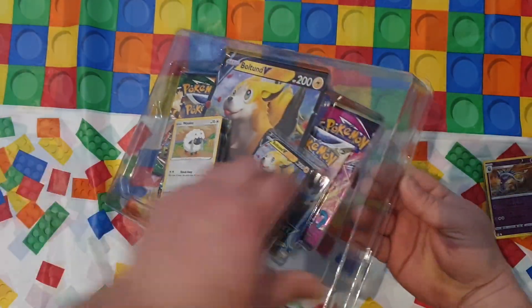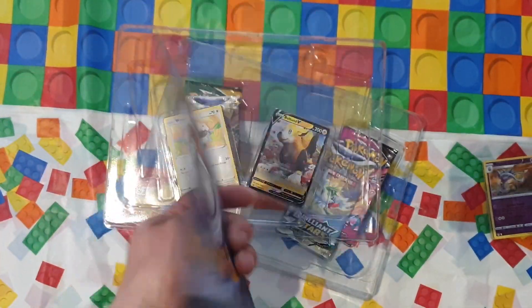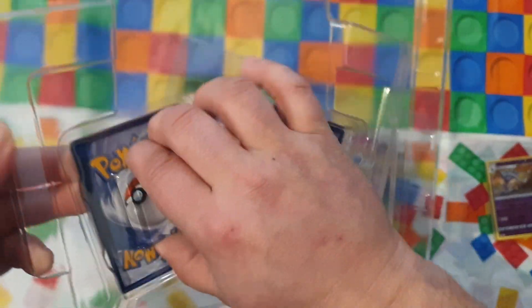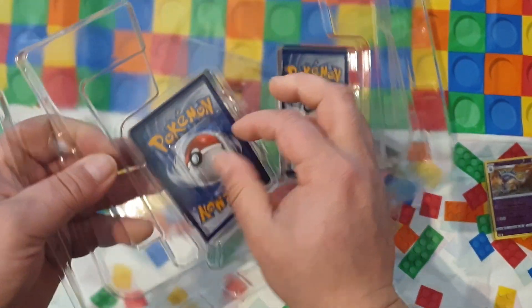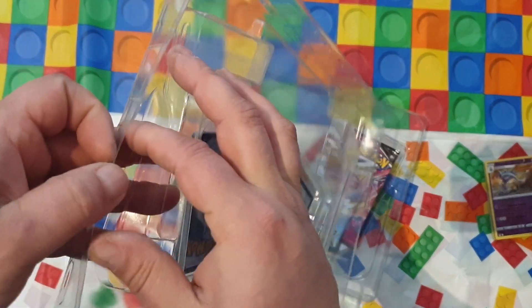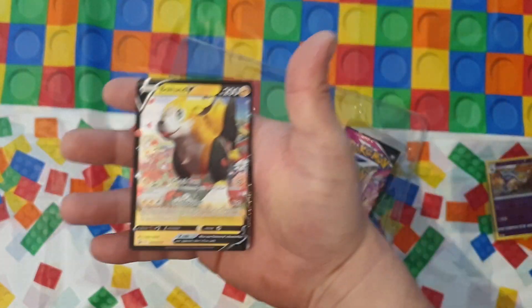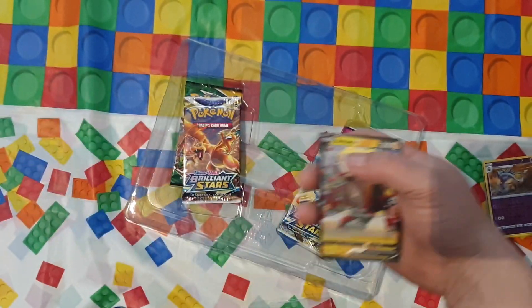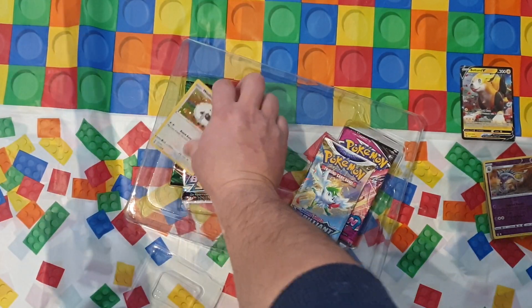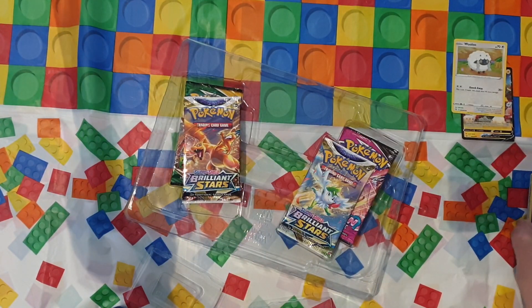Let's take the Boltund V-Box. As per usual you get the oversized Boltund V, which is nice - I've got quite a few of these and they look great. And that's the one I wanted - the Boltund V - nice! I'll put that there. And then a Wooloo which is just a nice holo, so those two go there.